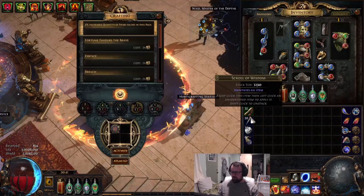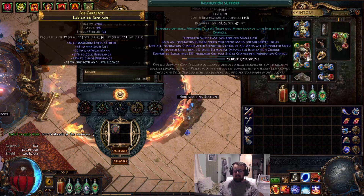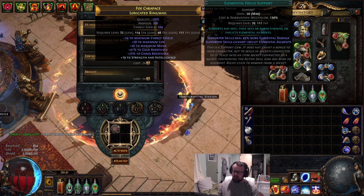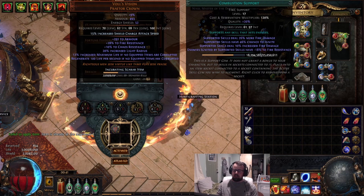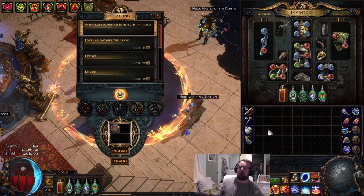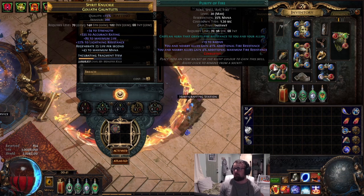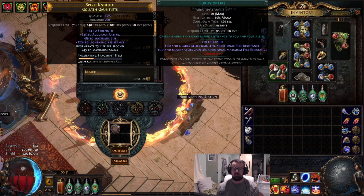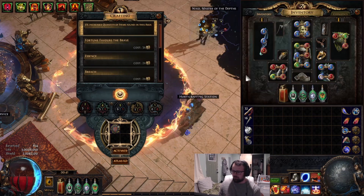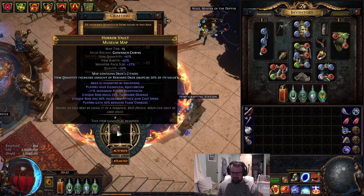Since we've switched into Purifying Flame and elemental damage instead of phys damage, I should go over the links. We are Cast-on-Crit, Fire Pen, Inspiration, Purifying Flame, Cyclone, and Elemental Focus. For igniting, I have a secondary setup with Combustion using Arcanist Brand, Assassin's Mark, and Wave of Conviction. For auras, we swapped out Pride for Purity of Fire — you can use Skitterbots for more damage but Purity of Fire feels better for sustain with Righteous Fire. Herald of Ash got swapped out for War Banner.